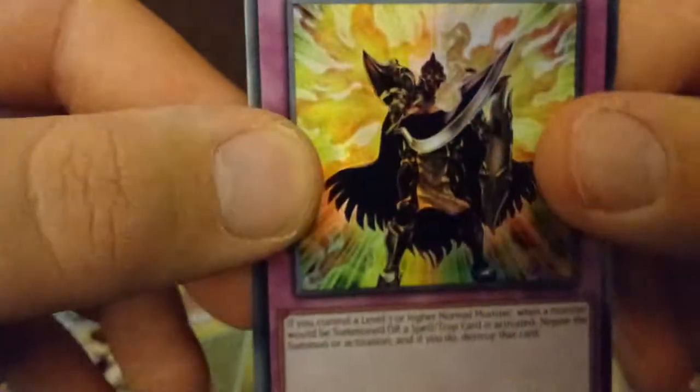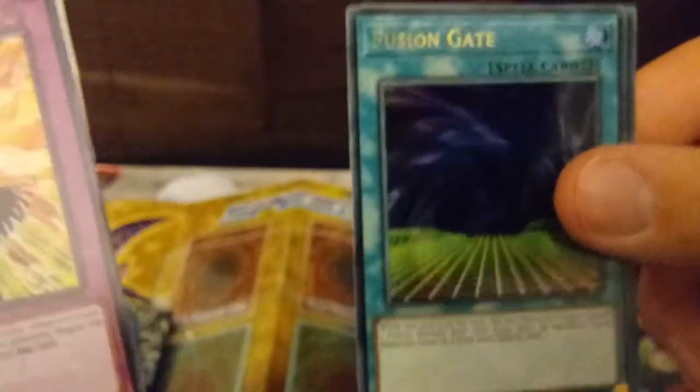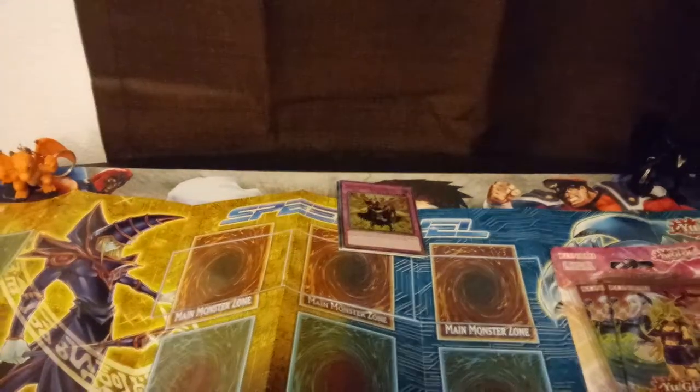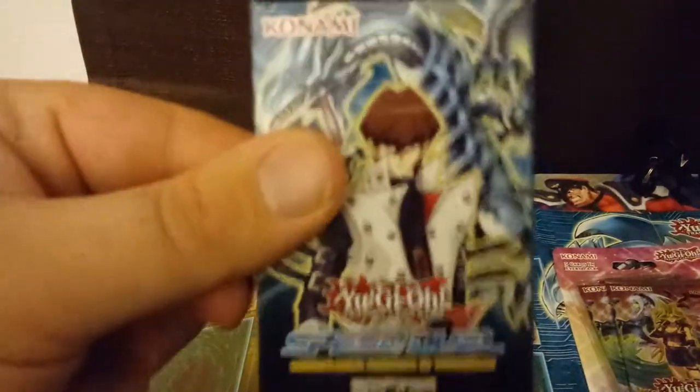So you get a Champion's Vigilance, a Fusion Gate — that's really cool — and then you get an Amazonas Village, which is definitely a Mai Valentine card. That's kind of neat. So why don't we start with Kaiba, because he's my favorite.